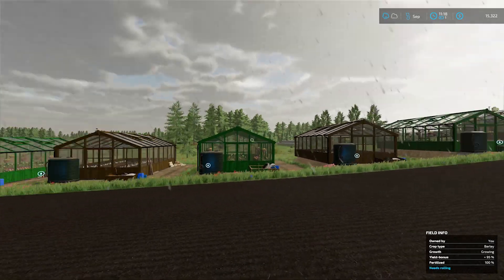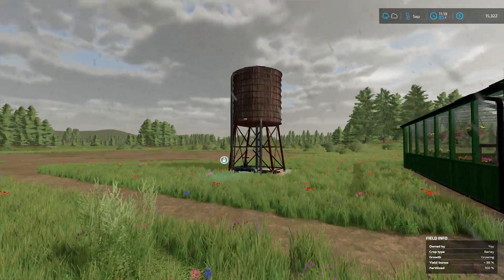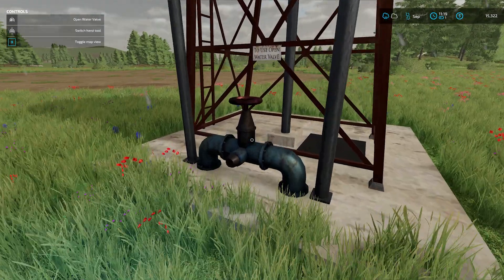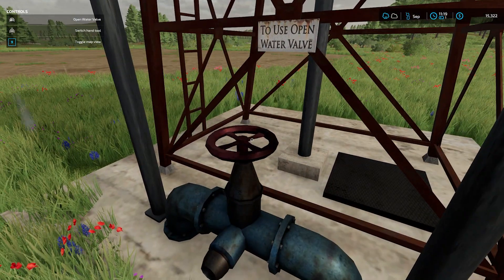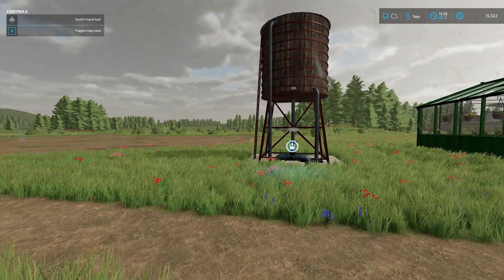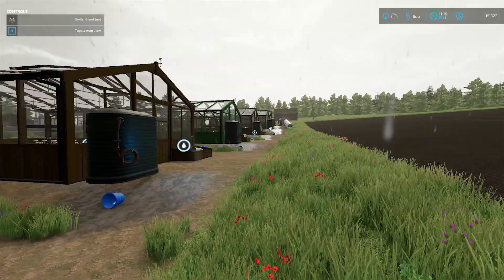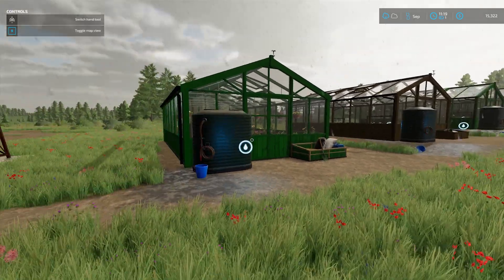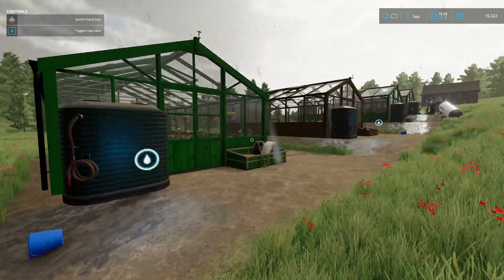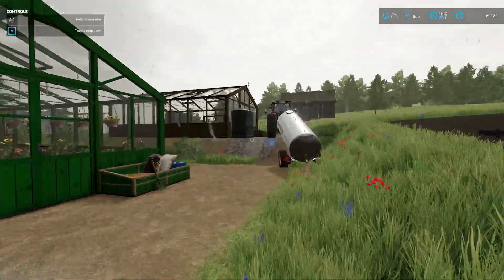I laid down these greenhouses — I think we saw that — and then I plopped down a water tower, which gives us free water. You do have to go over to it and open the valve every time you use it, which is not that big a deal. Not sure why we couldn't get water out of the lake, but this is nice because it's really close. Most of the time I spent just filling up all of these greenhouses, because they each take 5,000 and our tank only holds like 7,500, so there's a lot of trips.